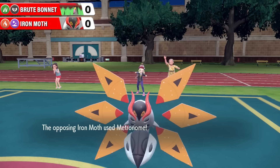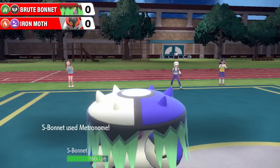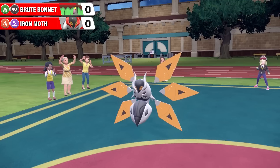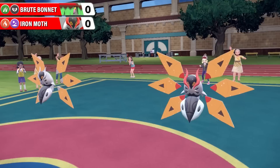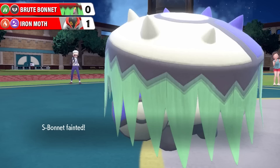Shiny Iron Moth is paralyzed, which is another opportunity for Shiny Brute Bonnet to put some offense in against these two Iron Moth, as a not-very-effective Astonish comes out from regular Iron Moth. Shiny Brute Bonnet goes for Weather Ball, which is a normal-type attack - not enough to do much damage to Shiny Iron Moth, but puts it in the danger zone. Shiny Iron Moth ignores the Paralysis and goes for Hammer Arm - super effective - big damage to Shiny Brute Bonnet, but Shiny Brute Bonnet still has a little bit over half its max HP left. Regular Iron Moth goes for Fire Blast, which will be hugely effective - same type attack bonus - and takes down Shiny Brute Bonnet.